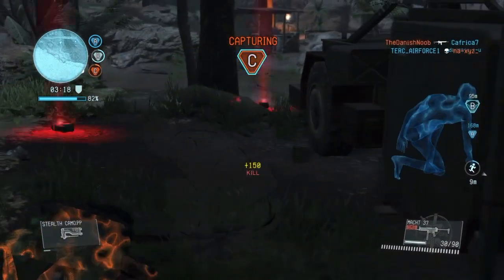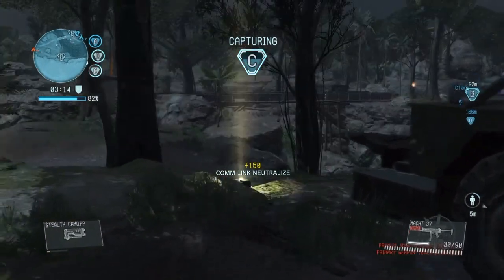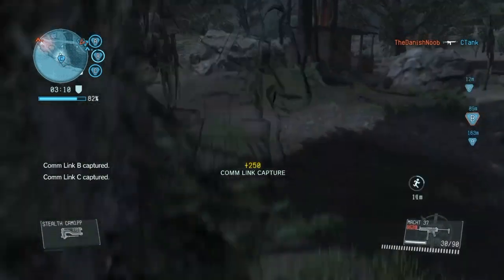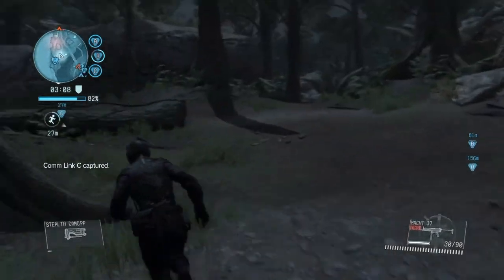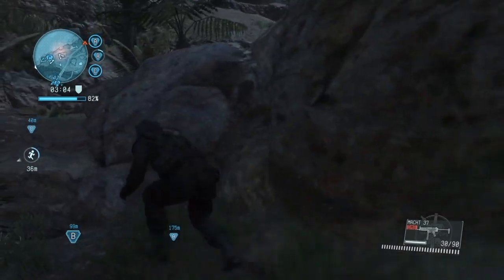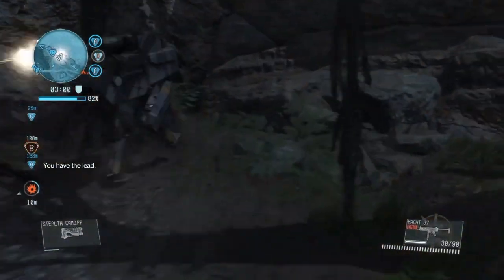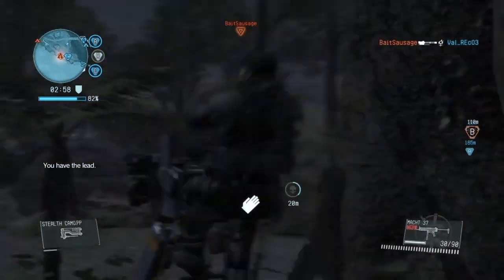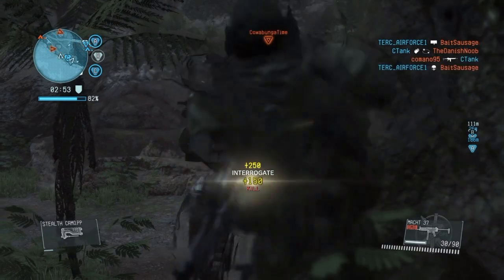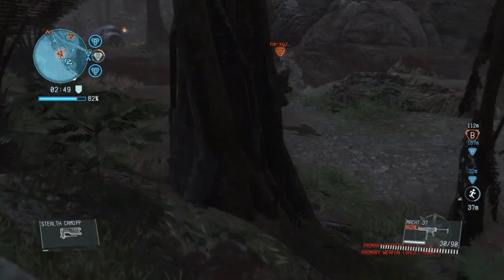Another thing you guys want to do is have stealth camo two or three, depending on how you want to do it, but most likely stealth camo two, because there's really no point of having three and wasting your other slots that you can probably put into somewhere else. Another thing is how to act when you're doing stuff — you want to basically stick in the shadows, because that's what stealth camo is all about.